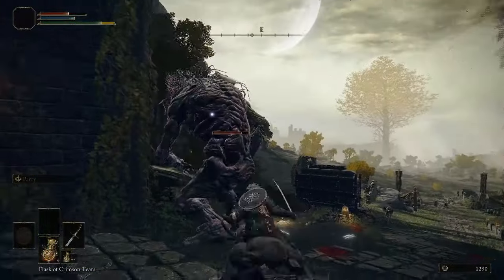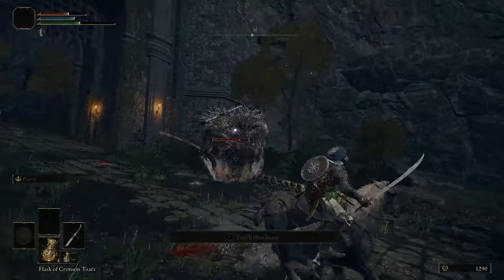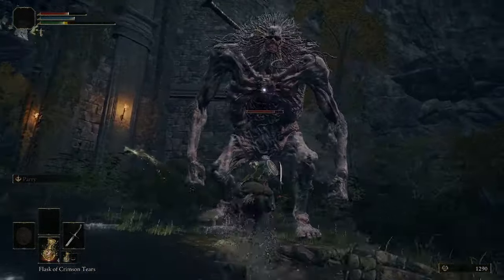Here are some moves you want to look out for. The giant mainly swings his arms around when he has high HP, and to counter that, you just need to wait for him to swing before going in to hit him a few times. Repeat this until he pulls out his sword.